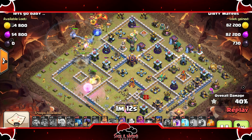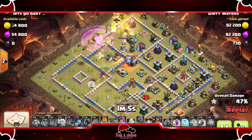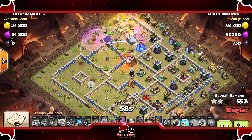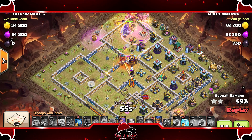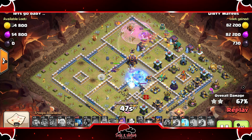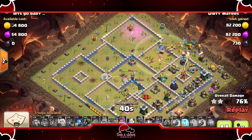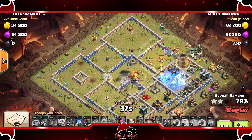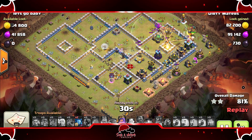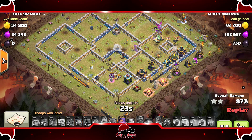The RC has been deployed and the Dragon Riders are deployed as well. The Eagle Artillery is already going off. He pops the Grand Warden ability — beautiful job — not wanting the King and all the troops to take too much damage. Rages up the Dragon Riders with the Grand Warden. The RC is going to go down soon, but she freezes up the single Inferno. The RC gets the single Inferno but goes down to the enemy Queen. Queen versus Queen — MFFL's Queen wins with the help of the RC tanking a little bit. The Dragon Riders have destroyed the rest of the base — just annihilated it.